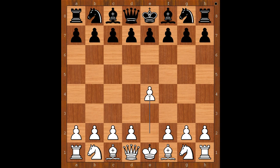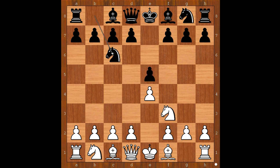He started with e4. Magnus Carlsen played e5, knight to f3, knight to c6, bishop to b5 — the Spanish Opening. Black to move; the two most played moves are a6 and knight to f6.